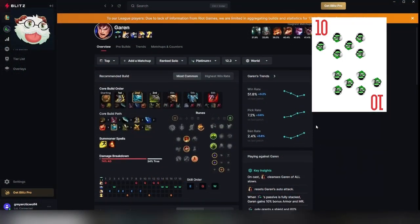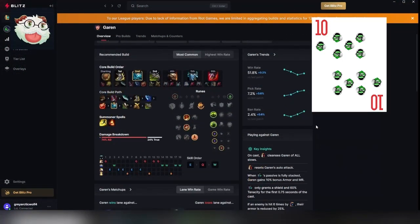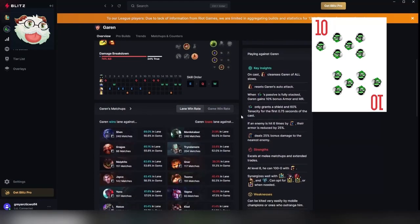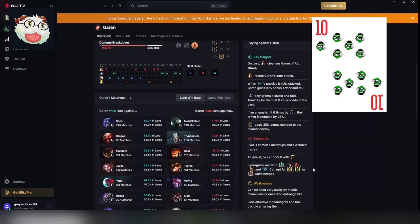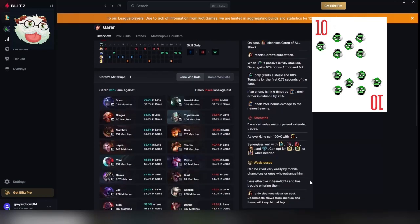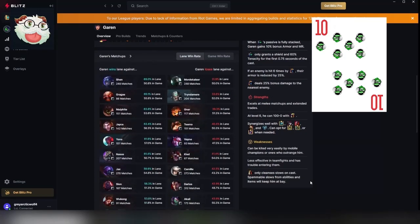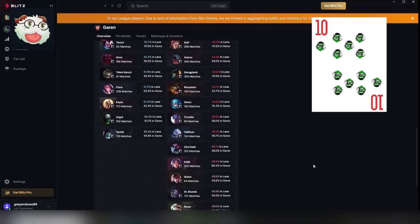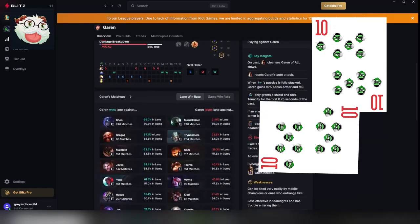Let's move on to scouting reports on champions. Blitz comes in strong with champion information here. While the champion page has builds and runes information, the scouting report comes on the right column: win rate, pick rate, and ban rates. The column also has key insights as well as strengths and weaknesses. Blitz elaborates and will give you information on how to play against the champion in some cases. There is also a matchup tracker on the page, which gives you a giant breakdown of a ton of champions and how well the selected champion does in the matchup.